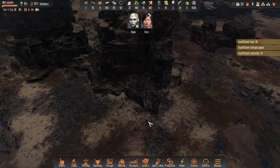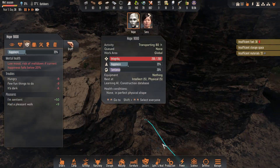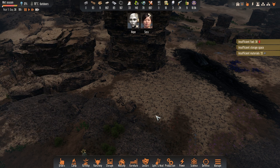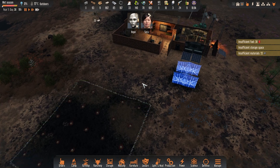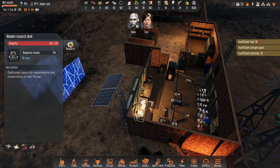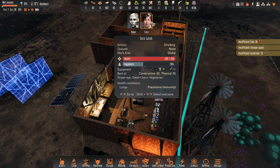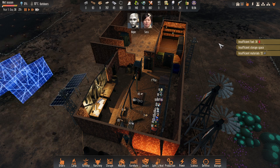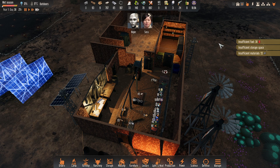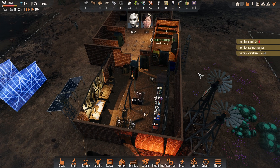Okay, so we got all of the ore mined out there. And then Hope is bringing all of it back. I got the tool smith research done — that unlocks the respiratory masks, so we'll get that next. Sora has a brand new t-shirt and light jacket. At one point it was like minus 11 at night, so that'll keep her happy. It's still very difficult to keep her happy though, but I guess the caffeine's helping.